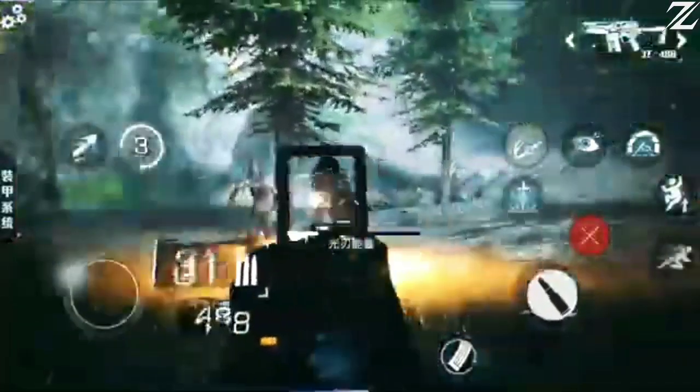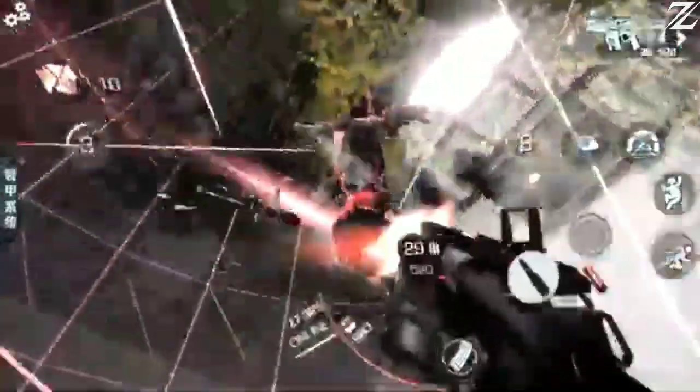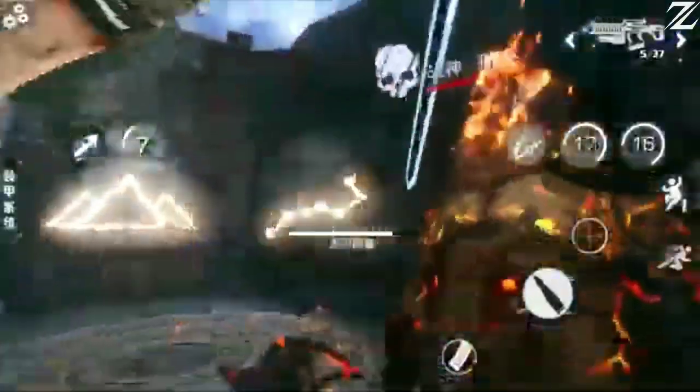Bright Memory Mobile is a first-person shooter with action game elements that promises to blow your mind with its stunning graphics and gameplay. The game combines shooting and melee combat, as well as some platforming and puzzle-solving elements. The graphics are impressive, especially for a mobile game — the environments are detailed and realistic, and the lighting and shadows are well done. If you want a visually stunning and action-packed game, this is it.